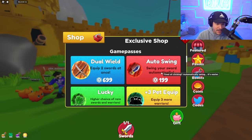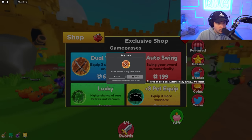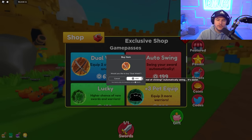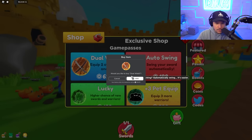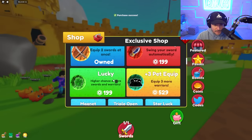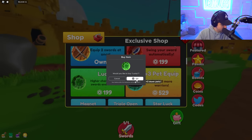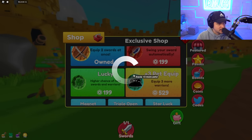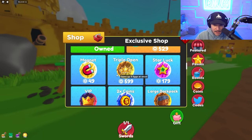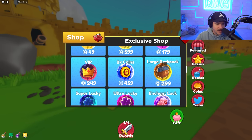Let's check out the passes. Dual Wield — that sounds sick. I will get Dual Wield, buy two swords, and swing two swords at the same time. You can also get a rarer chance of rare swords, which sounds nice. There's also three pet equip, a magnet pass, times two coins. I kind of want to get the Lucky Passes because if I can get better swords from that, it's going to be massive. I haven't encountered the star system yet — I'm not sure what that is.